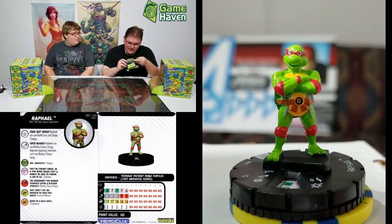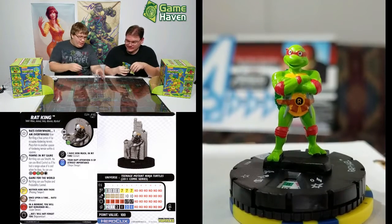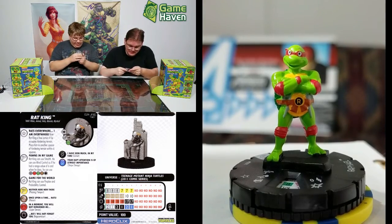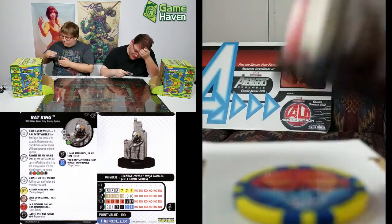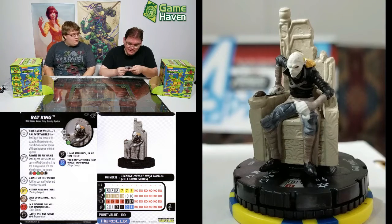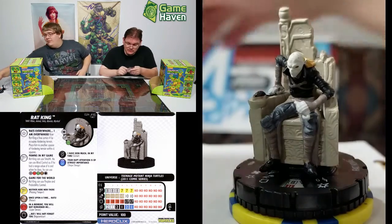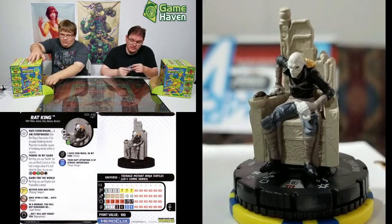Following Raphael, we have the Rat King. We previewed him on WizKids — he is something else. He ignores hindering when he occupies hindering, can place himself six squares away — just bamf into another shadow. Then stealth, mind control with range of six that ignores everything including fire, perplex and probability control overall. Just 100 points of amazing. And he's creepier looking than the classic cartoon version.